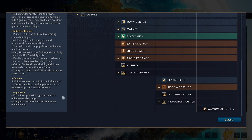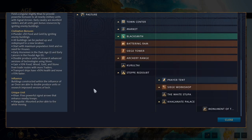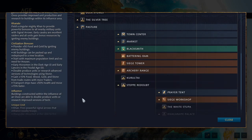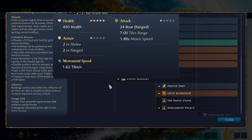Moving on to unique units: the Khan fires powerful signal arrows that enhance nearby troops. With the Mongols you start with a Khan instead of an early scout. The Khan is essentially a Mangudai with stat buffs each age — in Dark Age it only does about two damage in combat — but that's not where the unit's value lies. Its value lies in a bunch of different signal arrows.